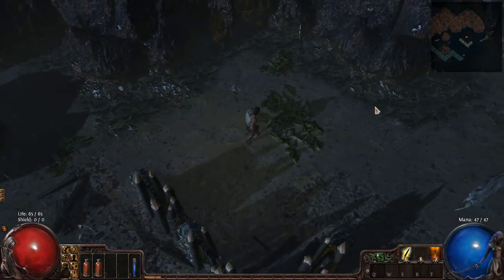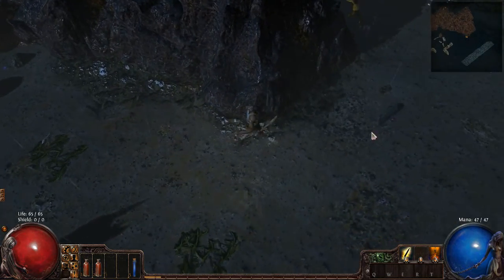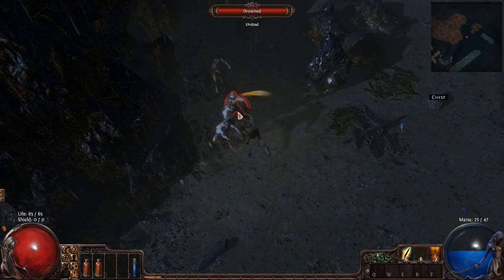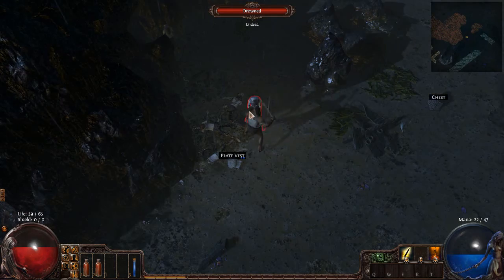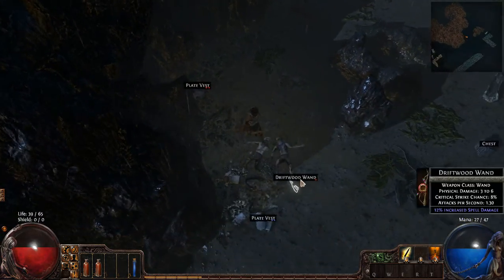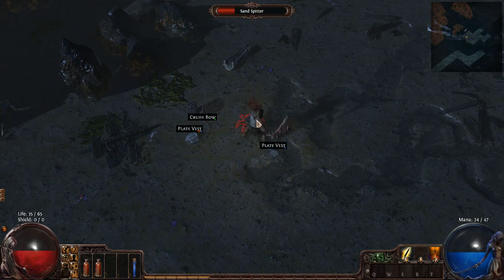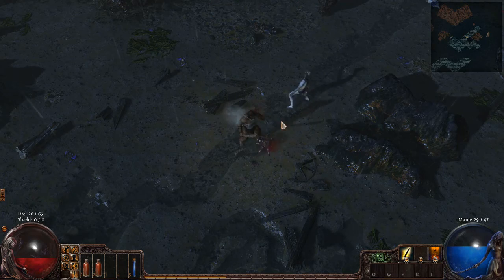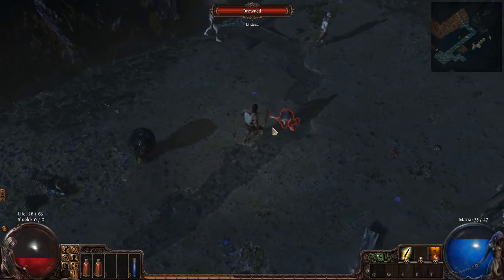There are no monsters because I'm sneaking past all of them. We're in Rekloss — plenty of chests and items around, lots of things to open to get loot. There's always items dropping on the ground. Look at that — an Orb of Alchemy. I'll explain orbs and currency later.